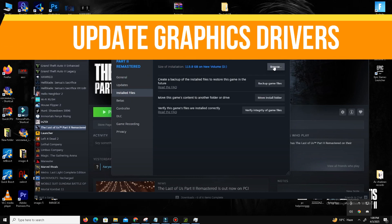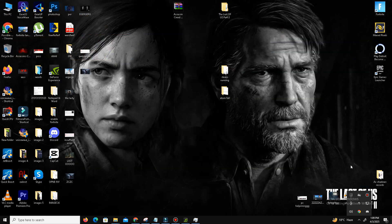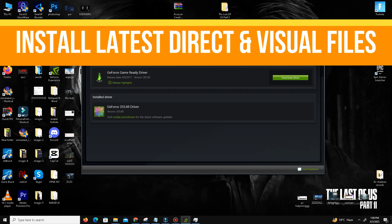The next thing is we need to update our graphics drivers. For Nvidia users, open the Nvidia GeForce Experience app, go to the Driver section, and click Check for Updates — it will automatically download and install the latest drivers. For AMD users, you can do the same steps in your AMD software.